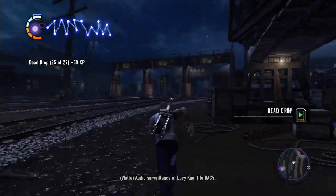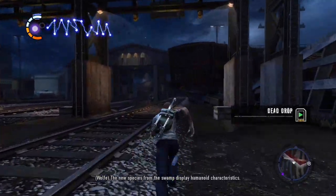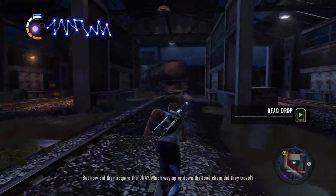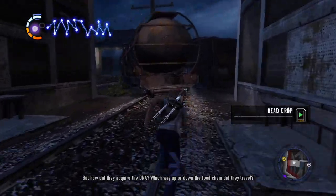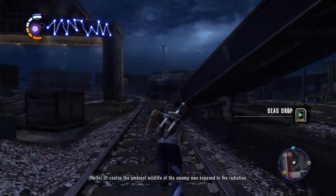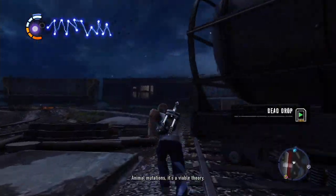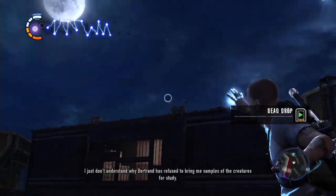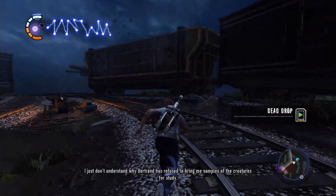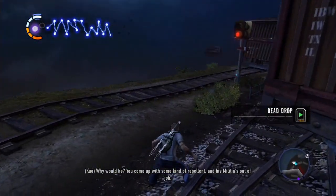Audio surveillance of Lucy Quo, file R-A-3-5: 'The new species from the swamp display humanoid characteristics, but how did they acquire the DNA? Which way up or down the food chain did they travel? My guess is they're on top of the food chain. Of course the ambient wildlife of the swamp was exposed to radiation — animal mutations — it's a viable theory. I just don't understand why Bertrand has refused to bring me samples of the creatures for study.' 'Why would he? You come up with some kind of repellent and his militia is out of a job.'